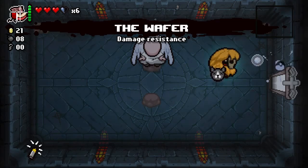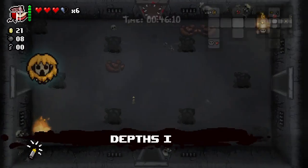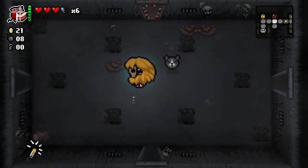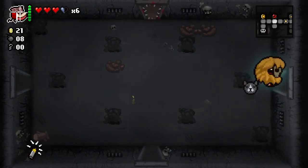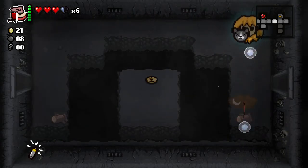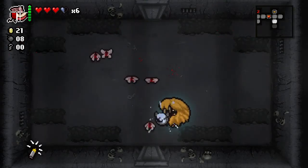We're going to take the Wafer — it's damage resistance. There are things in this game that take one heart of damage when you run into them. That sucks — one heart of damage is twice as much as normal. Past a certain point everything does that, about two more floors. With the Wafer, those things will only deal half a heart of damage, so we'll basically have twice as much effective health. Wafer is really good — that's basically all I'm telling you.